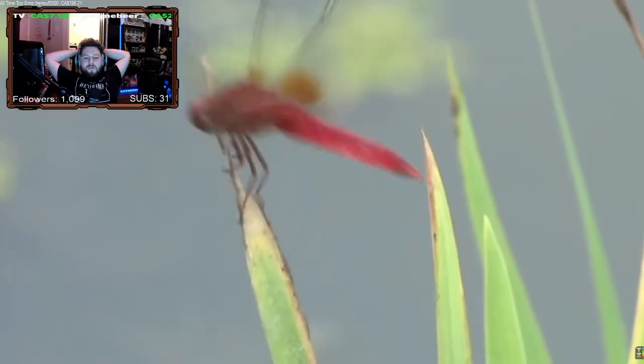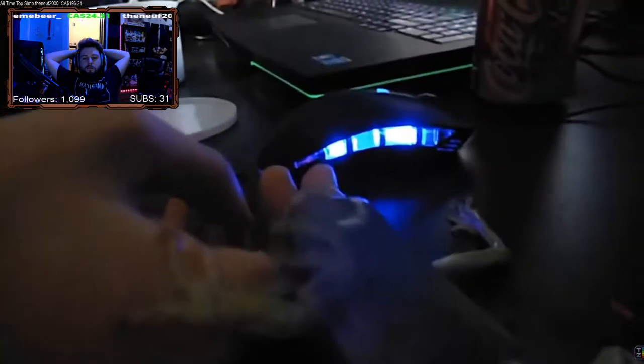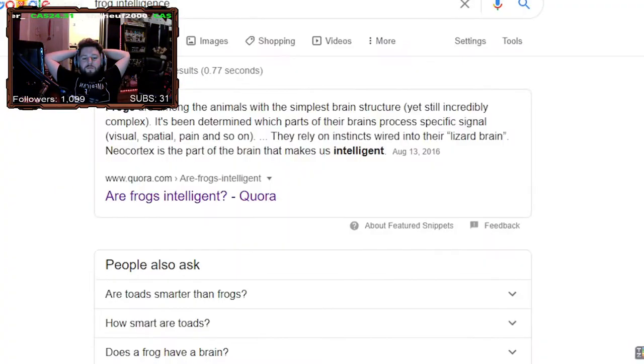It does somewhat make up for this with its strong grab, but seeing as this is useless against players in or above the frog's weight class, this doesn't factor into the frog's general power level, since it's so matchup dependent. Their intelligence stat isn't much to boast about either, having one of the simplest brain structures of any vertebrate.